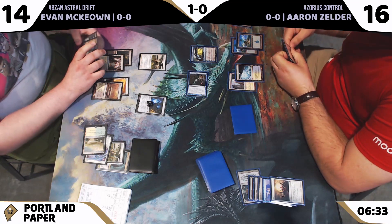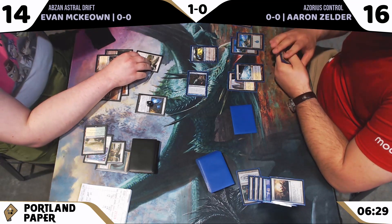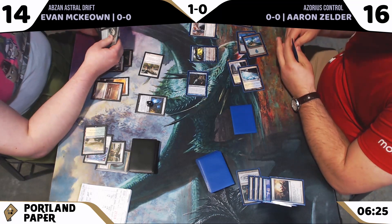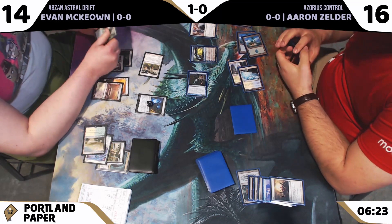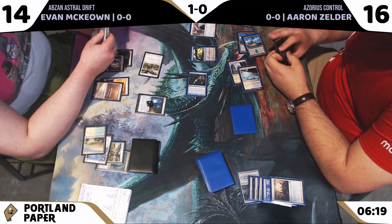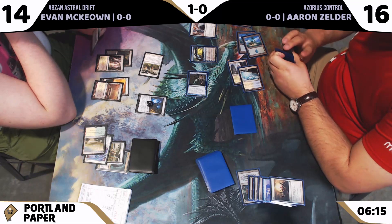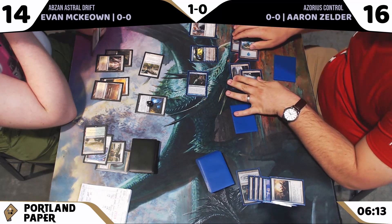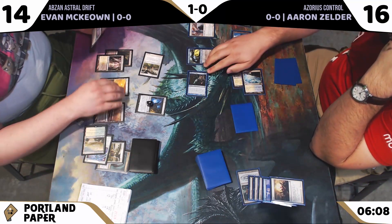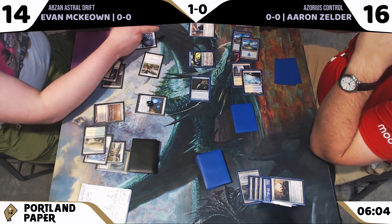I see a Siege Rhino in Evan's hand — that card's good. It's a great card to blink. Evan casts a Restoration Angel. Maybe Evan is thinking about doing some cycling before a block. The amount of blinks is just insane. Resto's on the stack and then it's going to probably cycle this Astral Drift.